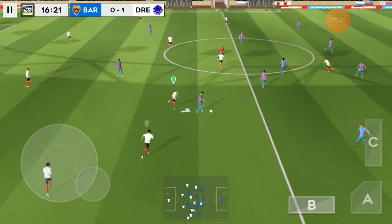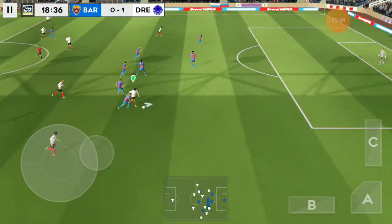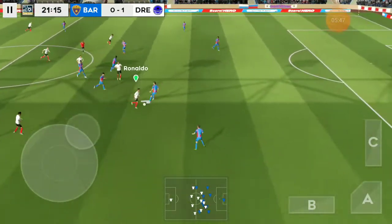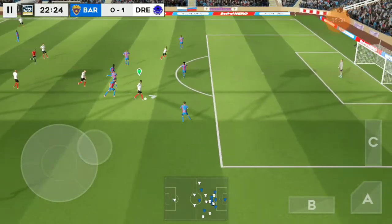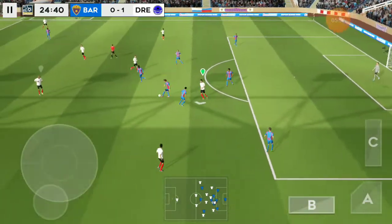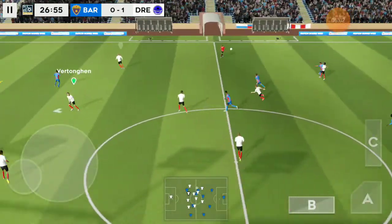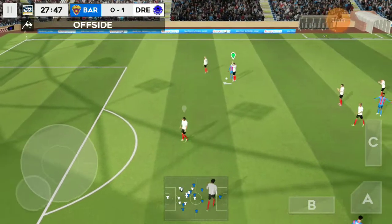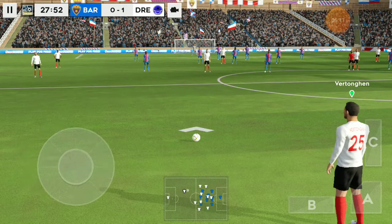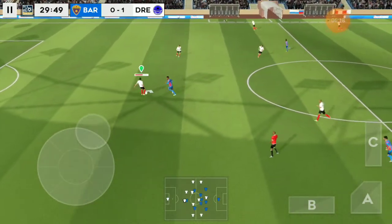Fabinho — perfectly executed. Wonderful trickery here. Striker's ball — he's showed his skill, found an opening, headed the ball forward. Lovely bit of skill. This is Dest. And the referee calls play back for offside.